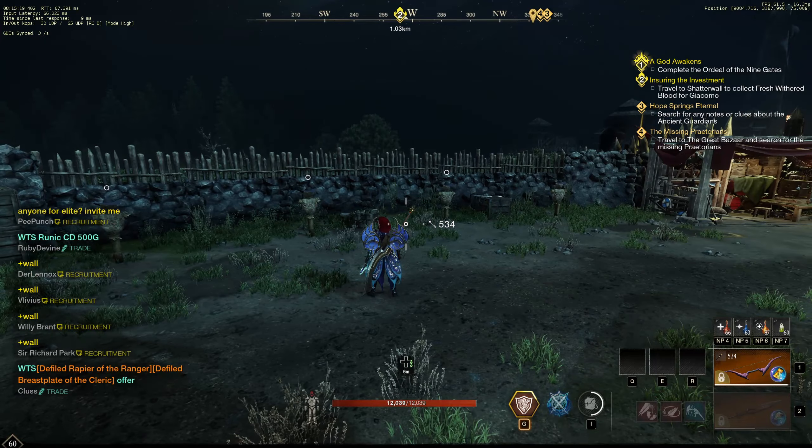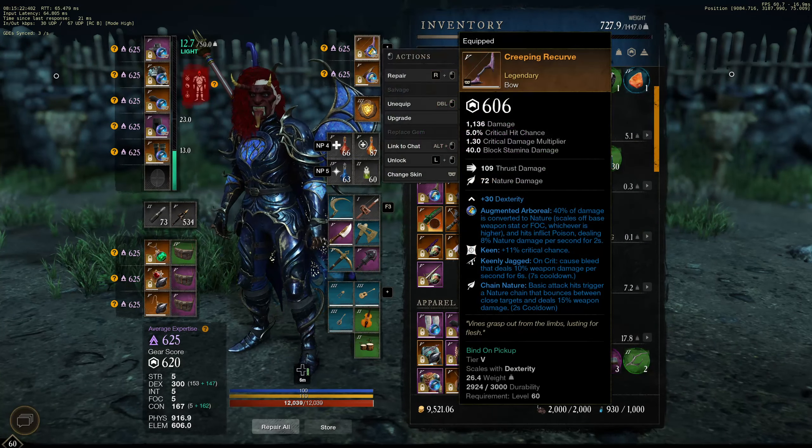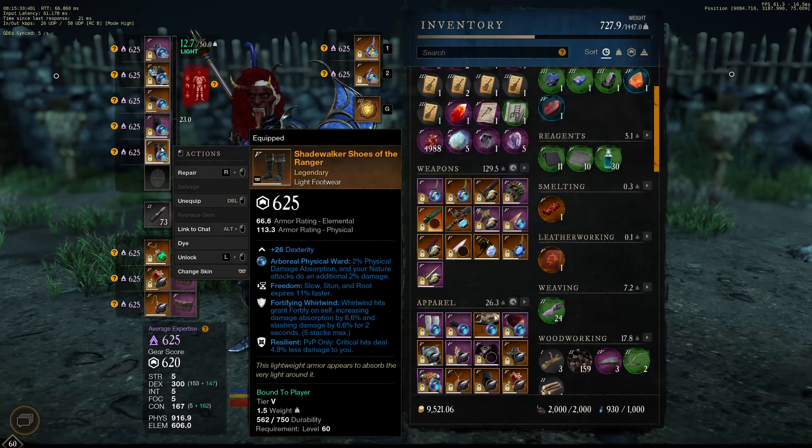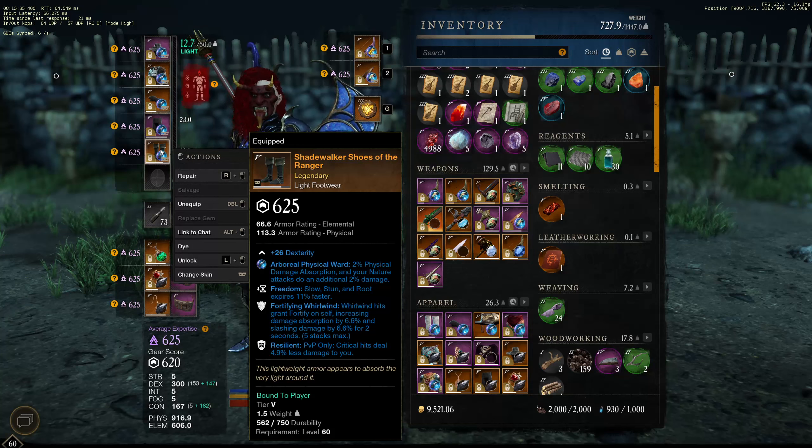Here we go, now I have my nature bow and King Dragon Chain nature. My nature damage is supposed to be 10 percent stronger because of all my gear, and I think I'm supposed to do more damage basically.